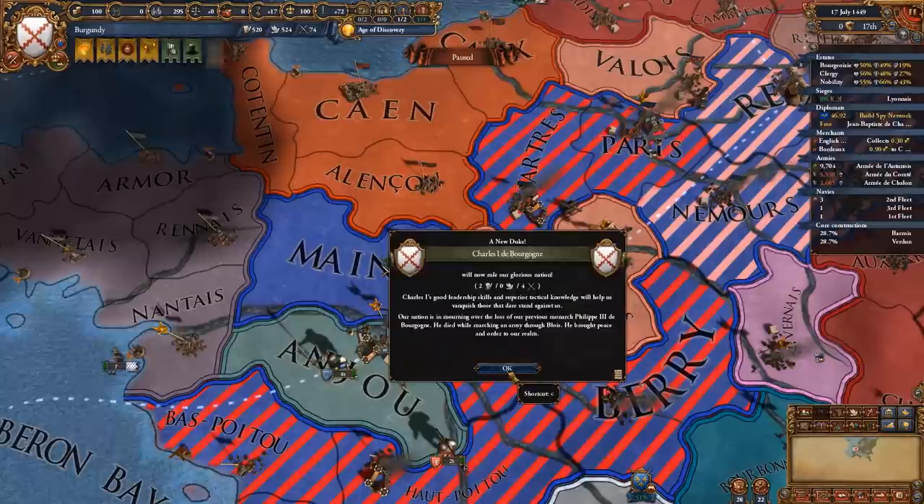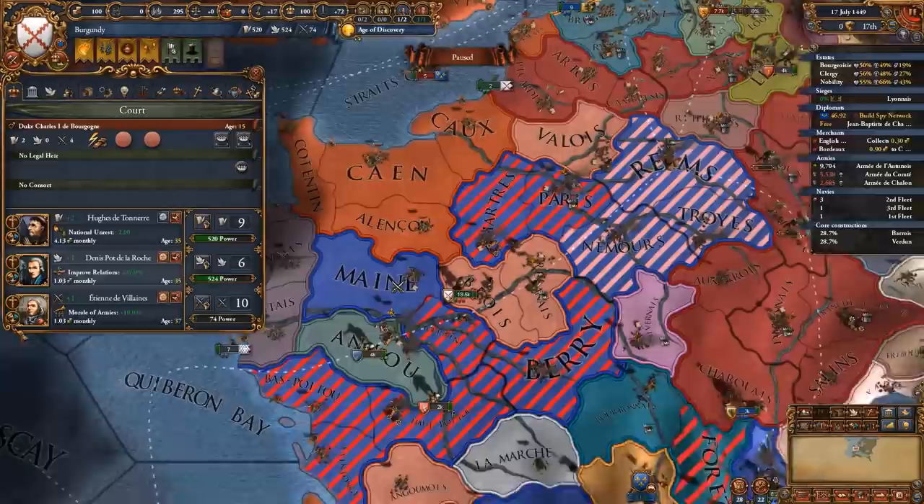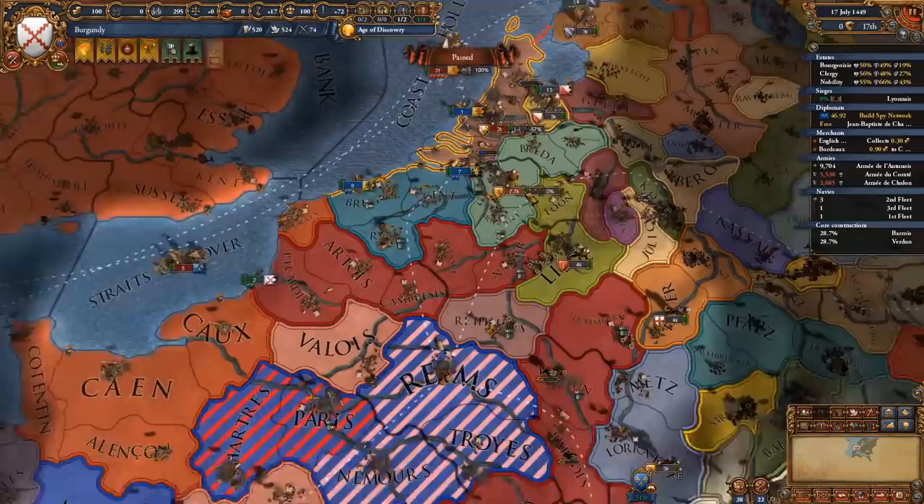You have to remember that the Burgundian inheritance is actually tied to Charles, the starting heir. So once this guy becomes your king, you're going to have to go through the Burgundian inheritance if you don't have an heir, which you likely will not have. Don't worry — we want that to happen because it's going to allow us to do some insane things.